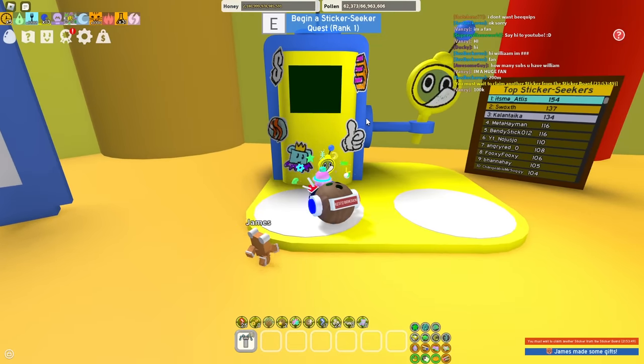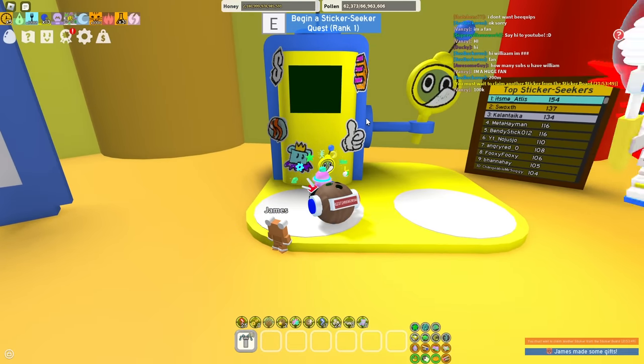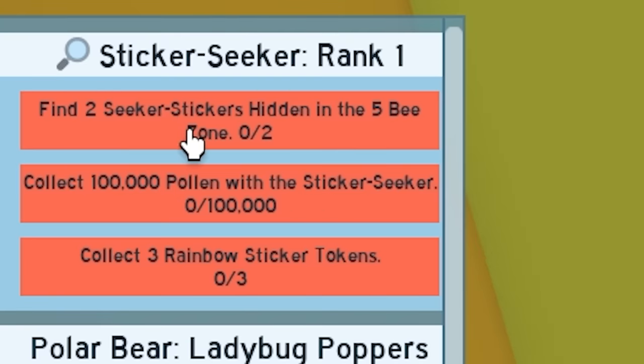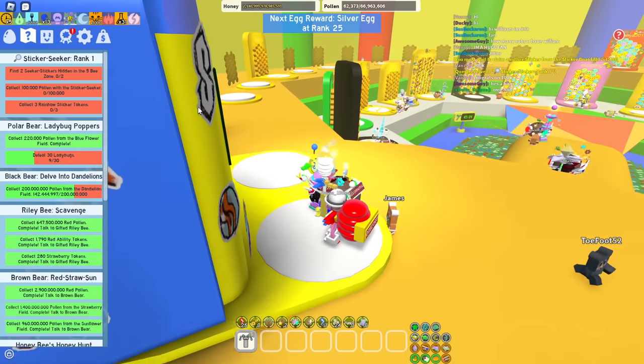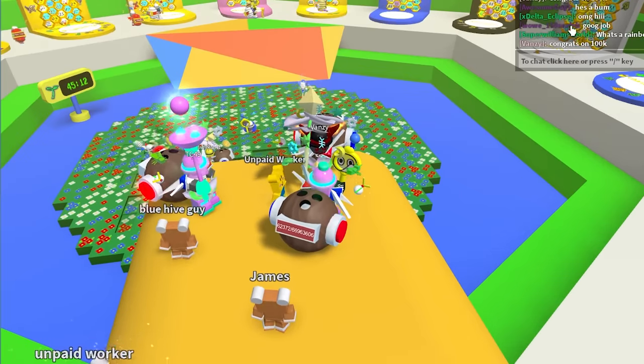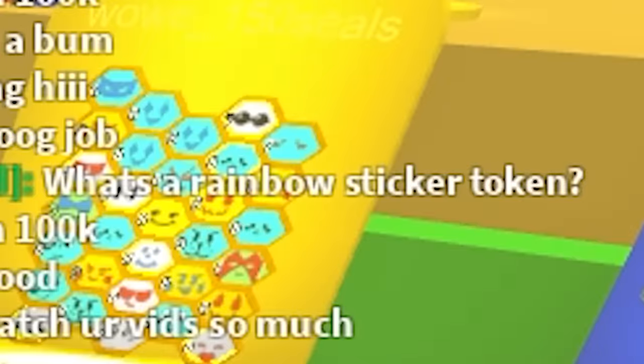Let's see this thing. Begin sticker seeker quest rank one E — quest received. Find two seeker stickers hidden in the five B zone, collect 100,000 pollen, three rainbow sticker tokens. What on earth is a rainbow sticker token? I've found a use for the trading hub — ask people questions.